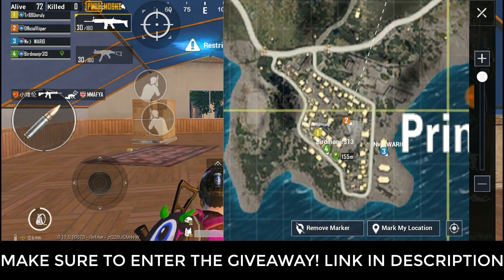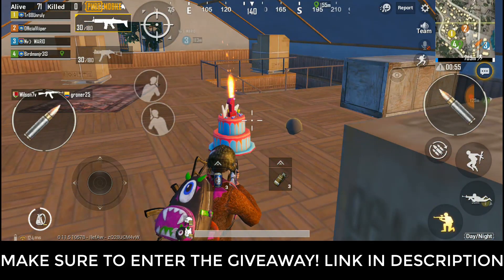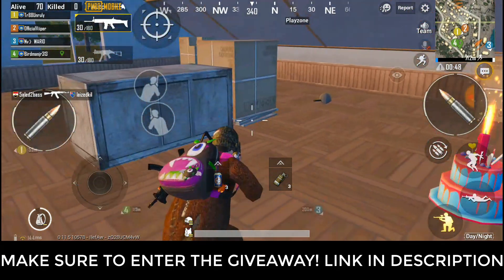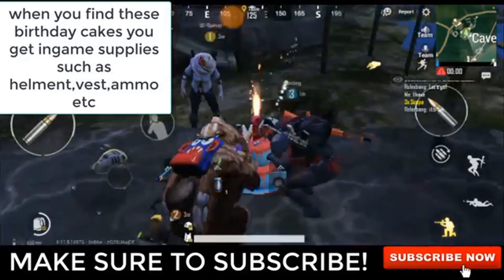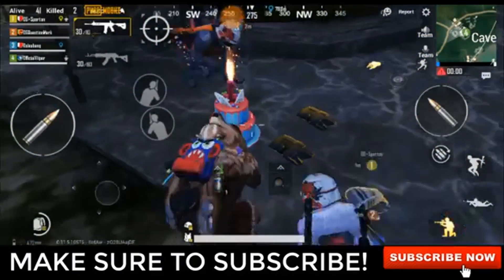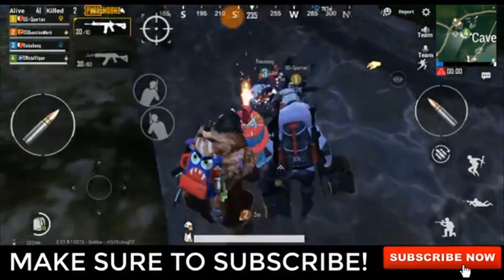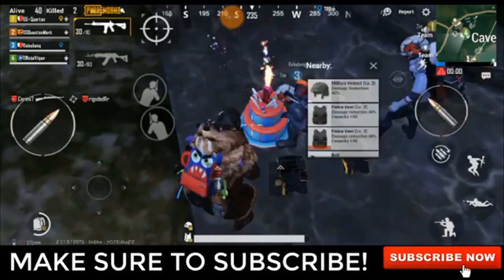In today's video I'm going to tell you guys how you can get the title '1 out of 100.' All you have to do is collect the birthday cakes around the map. If you didn't know, there are new spawn birthday cakes that you can go and celebrate at, and you get supplies. You need to do this either five or six times and then you can get the title — it's very easy.